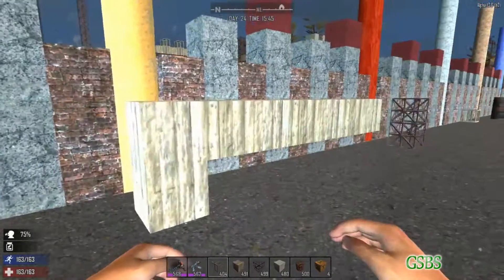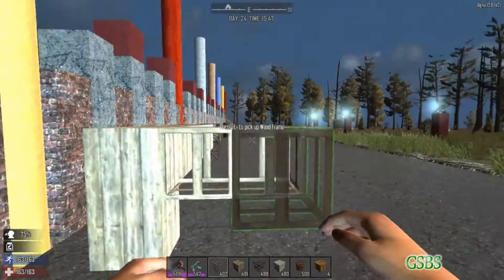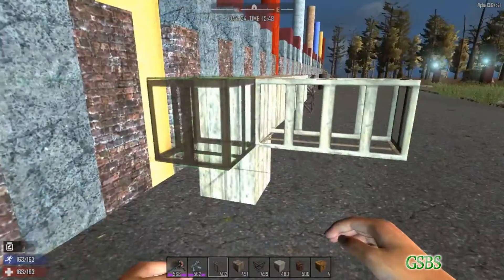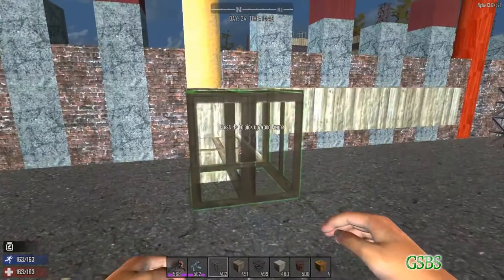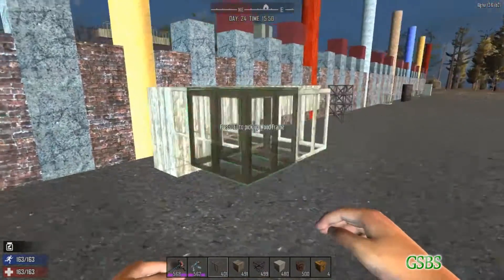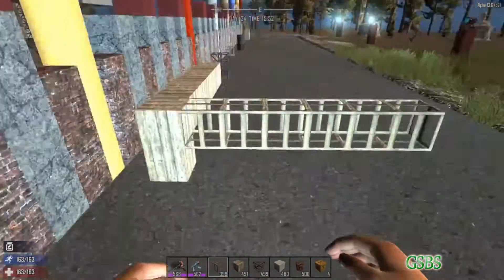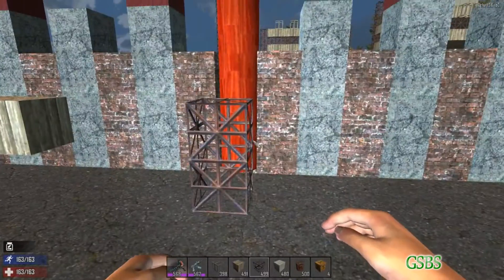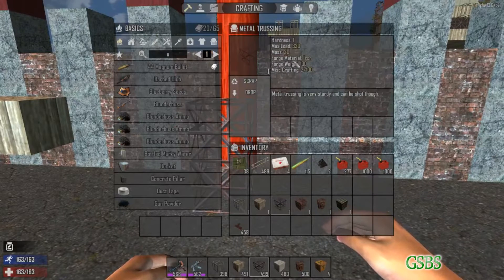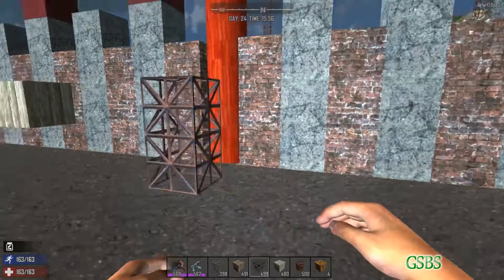If you try to mix objects it will calculate based on either the lowest max load or the block that you're placing. So this one is still going to allow me 6. For metal trussing the maximum you can put out is actually 15, not 16 unfortunately. But something funny happens at the end.